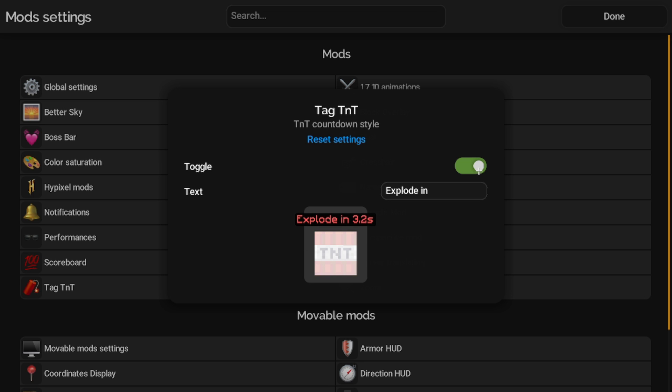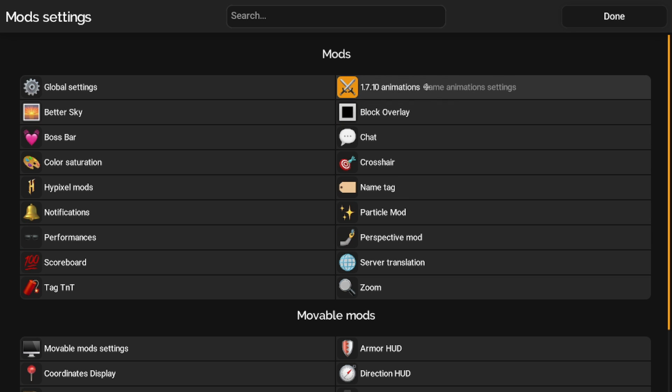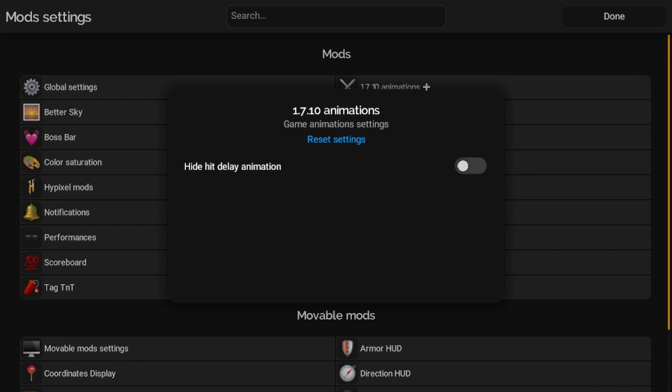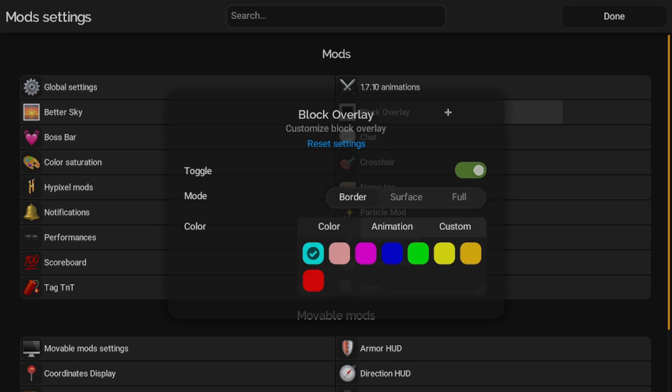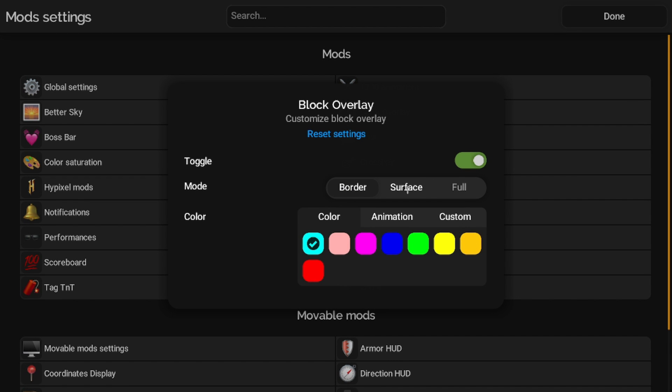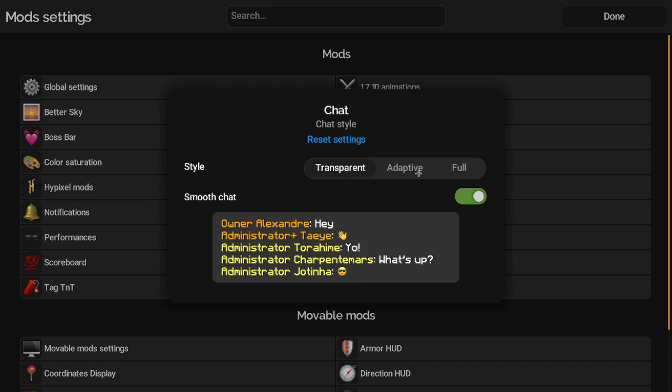For 1.7 animations, there's literally just a hit delay animation — nothing too much. For Block Overlay, you can pick border, surface, or full, and you can pick which color it is, or an animation like Chroma, or make a custom animation. It's pretty cool — you can do a lot with block overlays in this client.